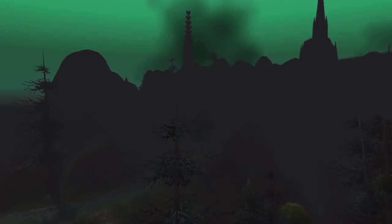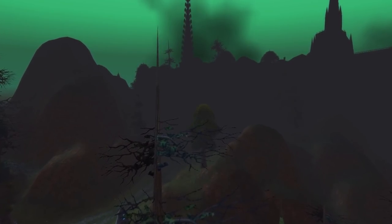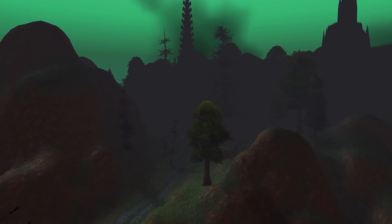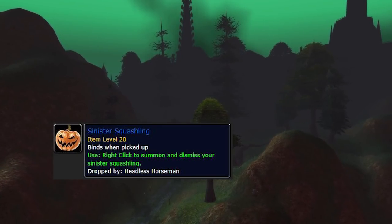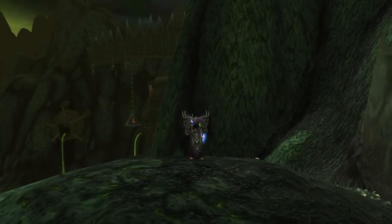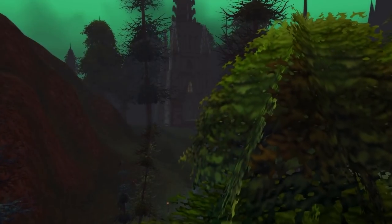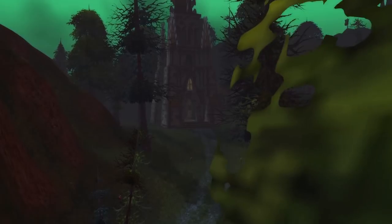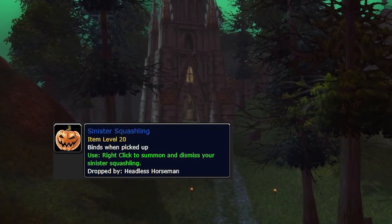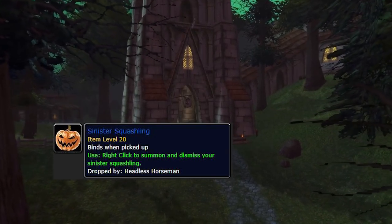Moving on to number four, we're also going to experience Hallow's End, another seasonal event within Phase 2 — hopefully Phase 2 drops by October. The Sinister Squashling is by far my favorite WoW pet of all time. It's like a little pumpkin plant as your pet, and I'm a warlock player so I love Hallow's End — it's dark, creepy, shadowy, undead. The Sinister Squashling can be acquired from the Headless Horseman at a 3% drop chance, and it stays with you forever.